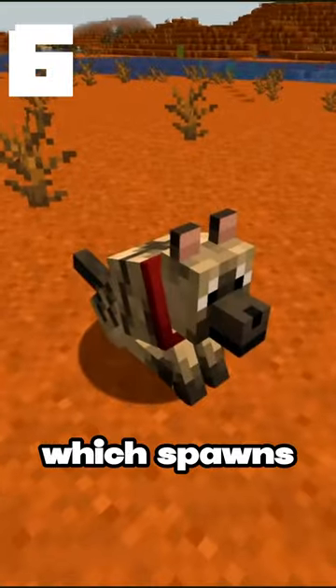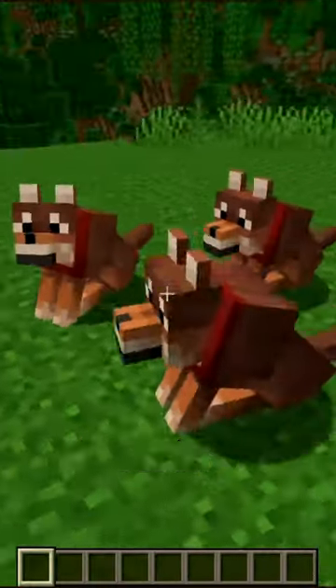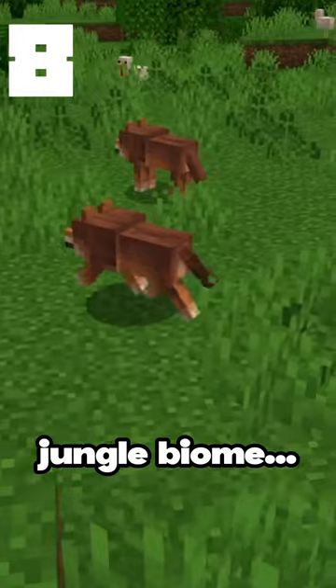The Striped Wolf spawns in the Badlands biome, the Snowy Wolf spawns in the Grove biome, and my personal favorite is the Rusty Wolf, which spawns in the Jungle biome.